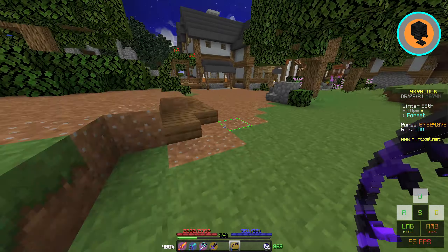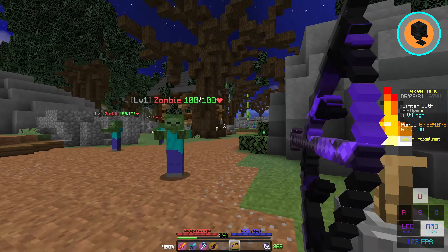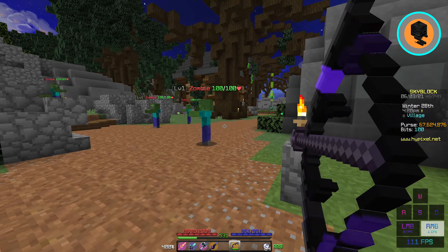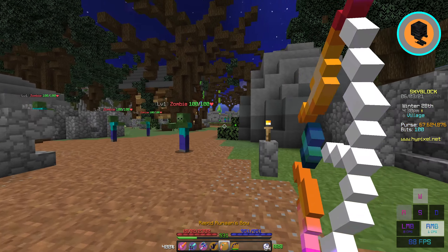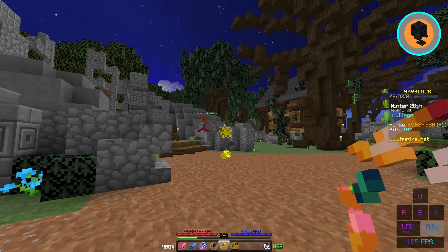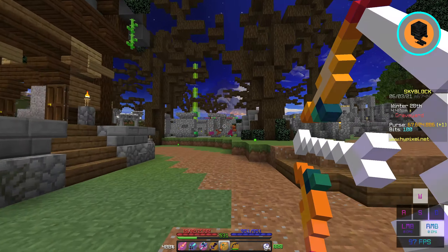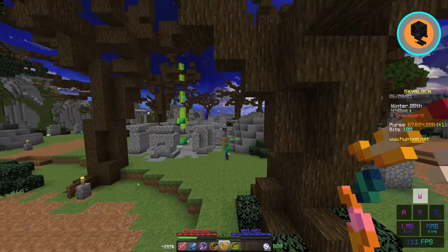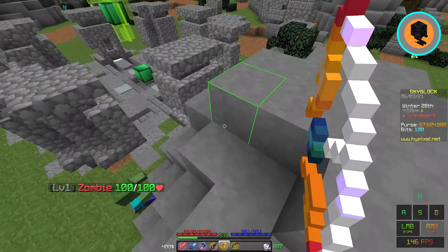If we go over here we can see that by aiming an arrow over here, that used to be that it would go over and hit that zombie. But if we use a Runaan's Bow and we aim over here, the side arrows still trace. The middle one does not, but it shoots out three arrows. Now this one is a bug, and I'm guessing that it will get patched soon.